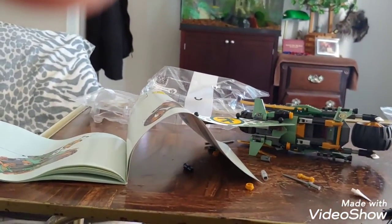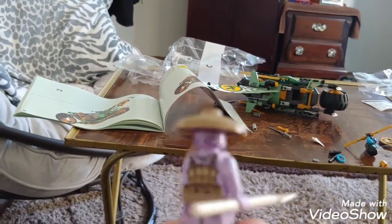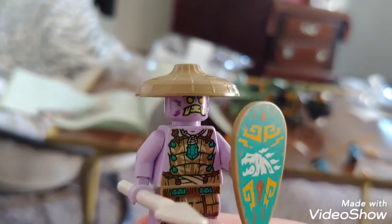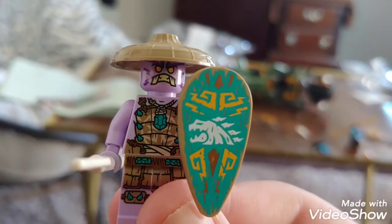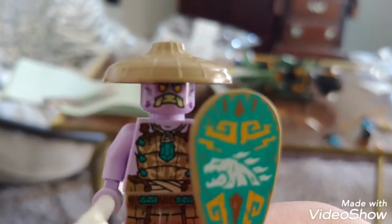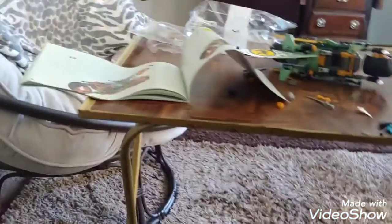Now let's get on to the minifigures. Right here, this is the first villain minifigure of Season 14. I think this is exclusive — I don't know any of the exclusive minifigures. He's got the shield and the spear.